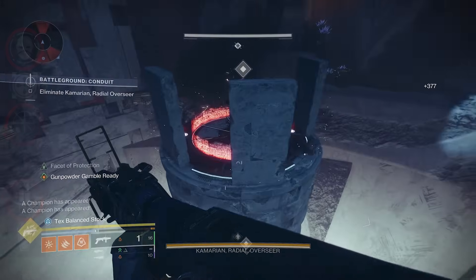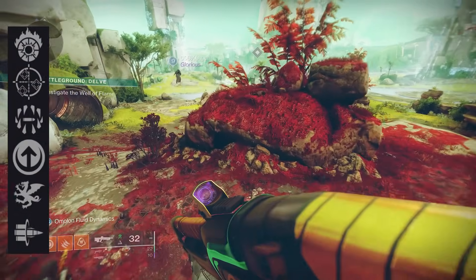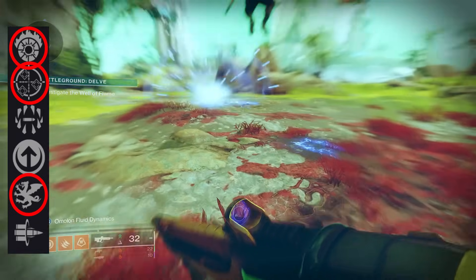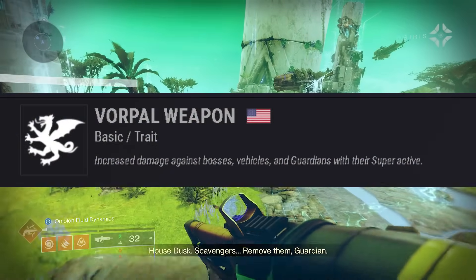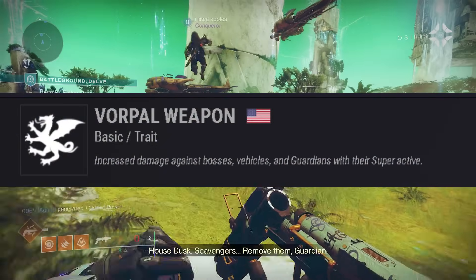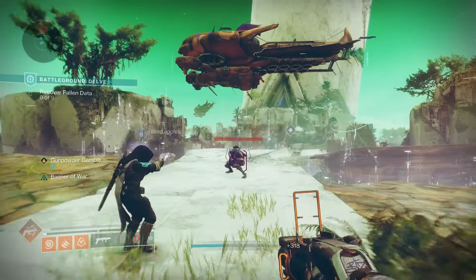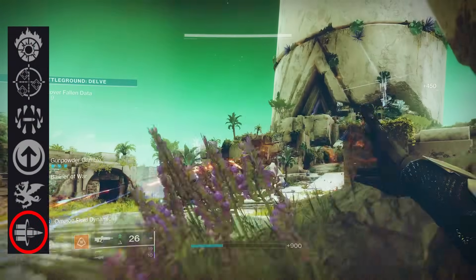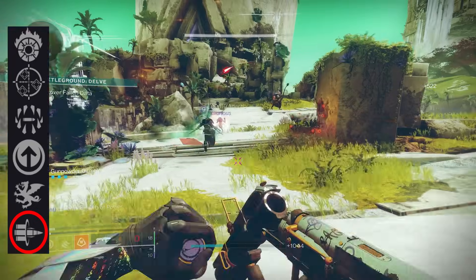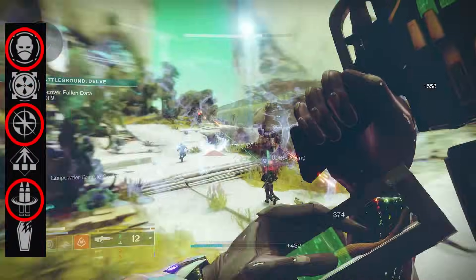For the second perk column, we have Incandescent, One for All, Surrounded, Collective Action, Bolt Weapon, and Bait and Switch. Bolt Weapon gives you 15% more damage against mini-bosses, bosses, or vehicles — pretty good in any situation, especially for damage swaps where you're always doing extra damage. Bait and Switch gives a 30% damage increase, so it really comes down to ease of use: do you want to fire and forget like Bolt Weapon allows, or do you want to track Bait and Switch for the bigger damage boost?